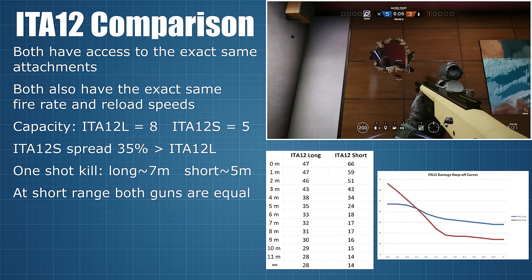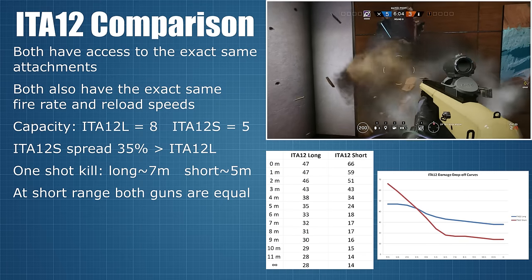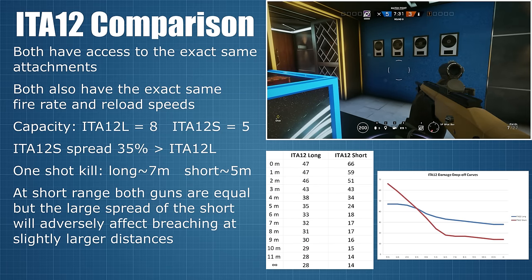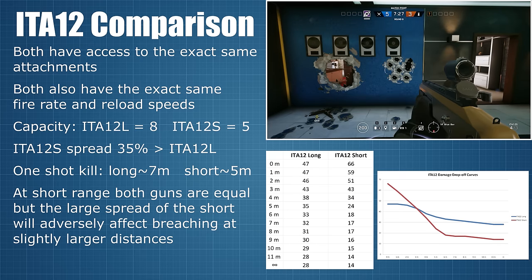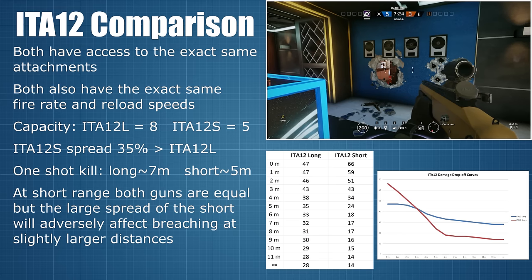The spread of the guns also affects their wall breaching capabilities. At very short range you can see that they create exactly the same kind of impulses, but once you get a little further away, the additional spread of the short means that you are less likely to create a large impulse with a single shot.